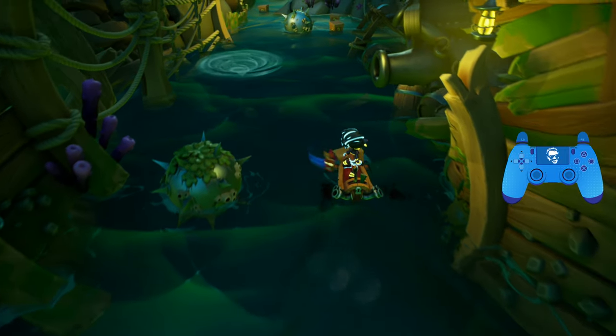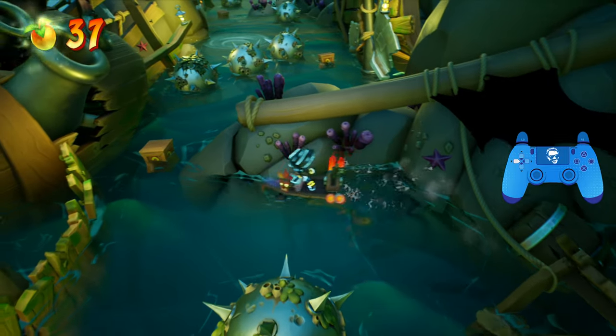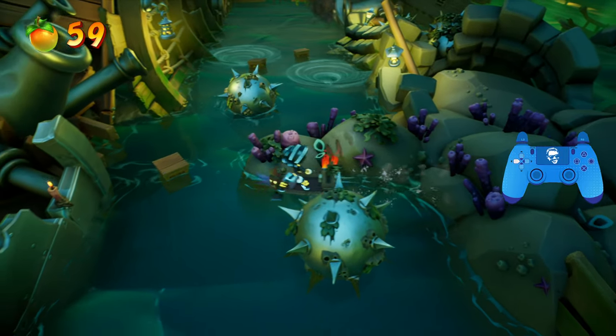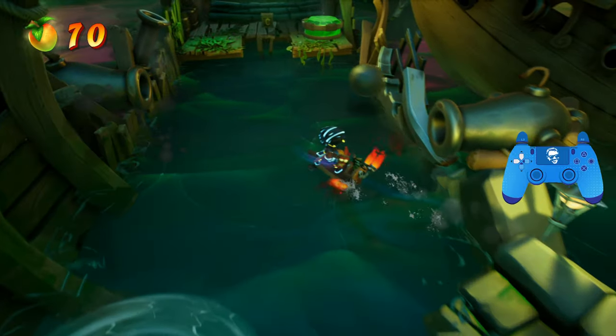Alright, another jetboard section. This time we've got to avoid cannons and big spikes. Everything here is just trying to blow you up, as well as some whirlpools that are trying to trap you. Just slowly but surely go through this section and you will make it through no problem. Things get trickier in the next jetboard section, where you have to avoid actual enemies as well.